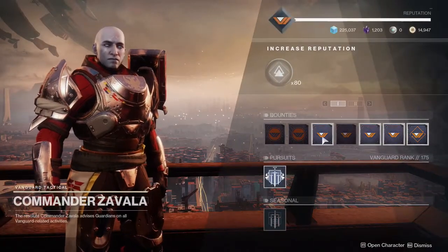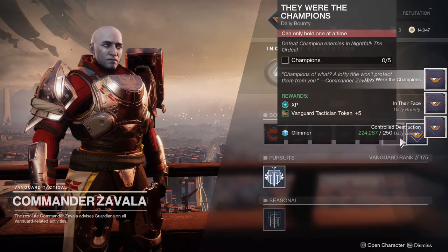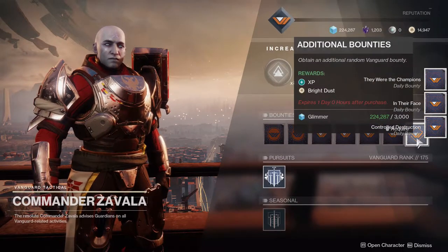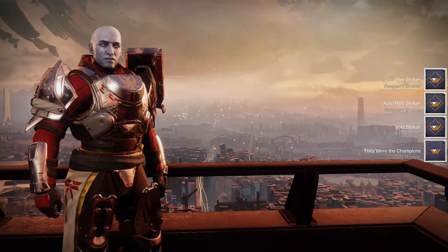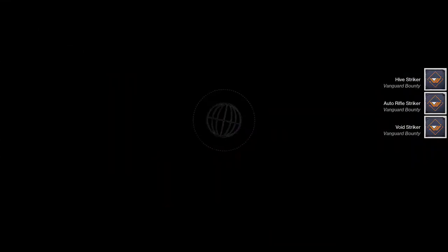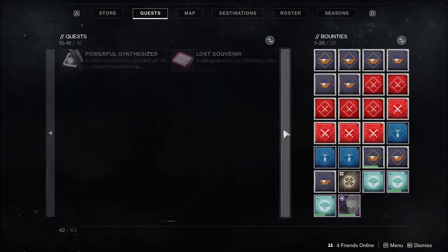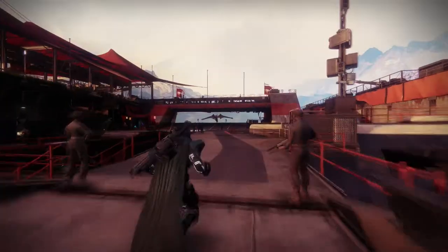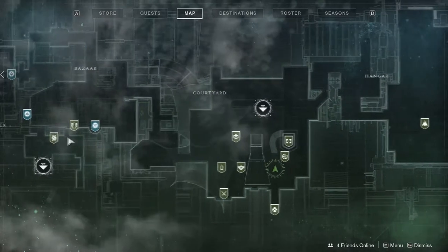Go to Zavala and grab his stuff. You can grab his additional stuff as well — his bounties are probably easier than Shaxx's in my opinion. And now I am done with the bounty limit. But that's mostly because I have more quests. So after that you can go to Gambit and get his stuff.